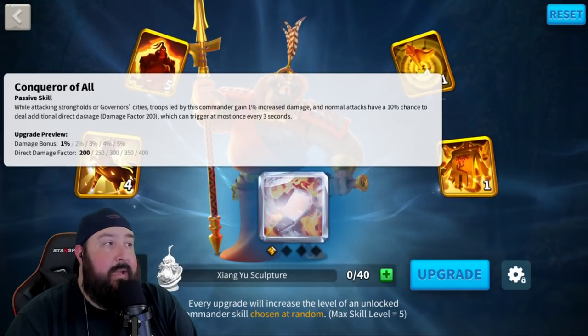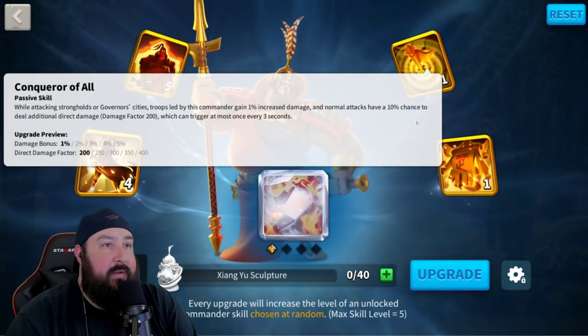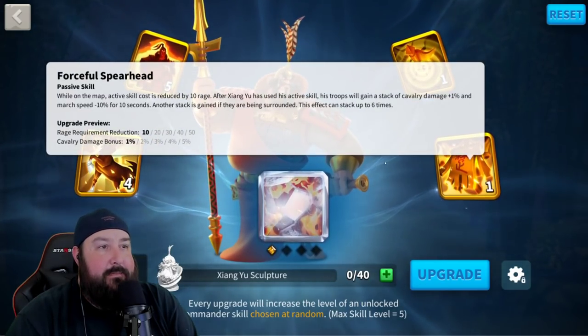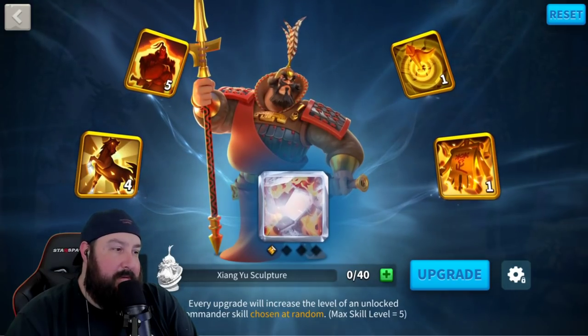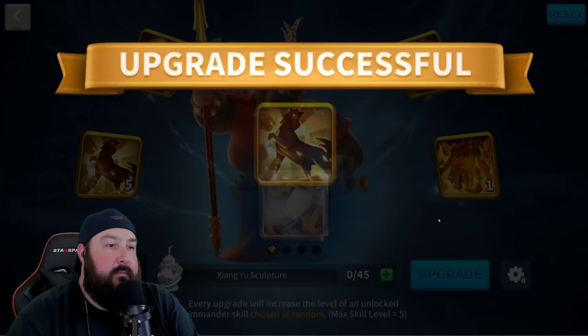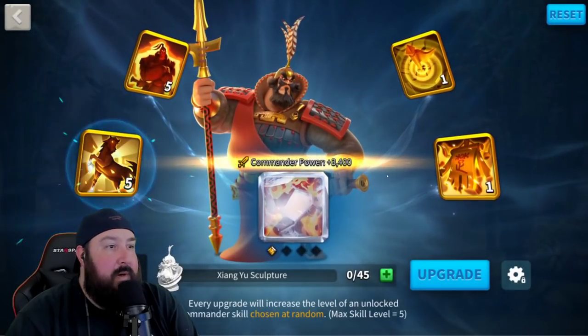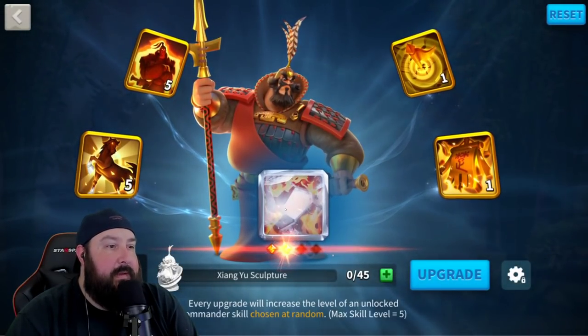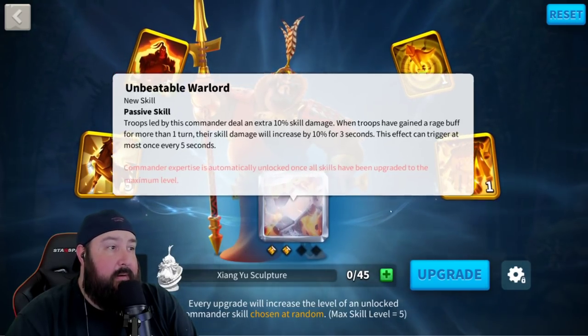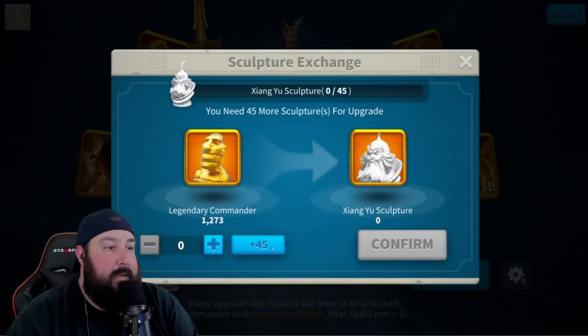If you're not rallying, you can kind of get away with 5-5-1-5. But the expertise is so good — 20% skill damage increase is nothing to sneeze at. At all. Let's keep going. This guy's going to be putting some work in.